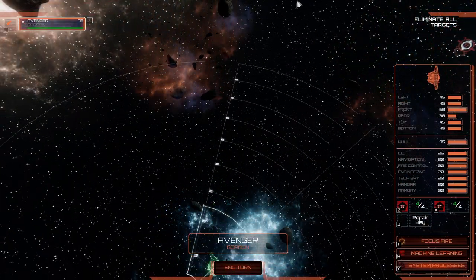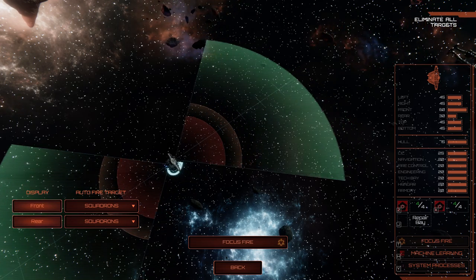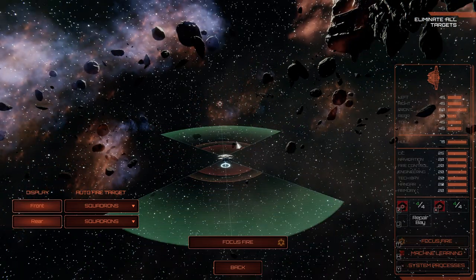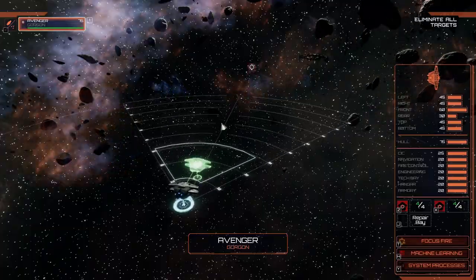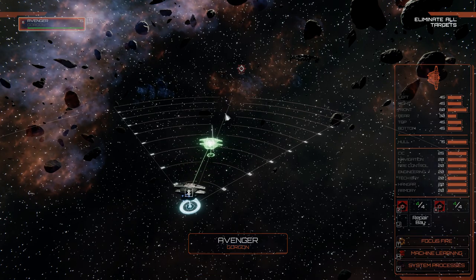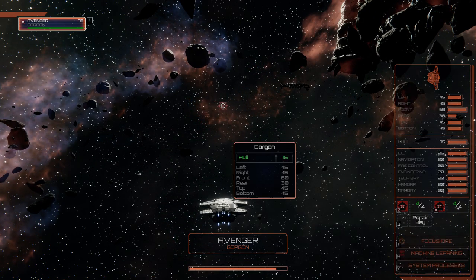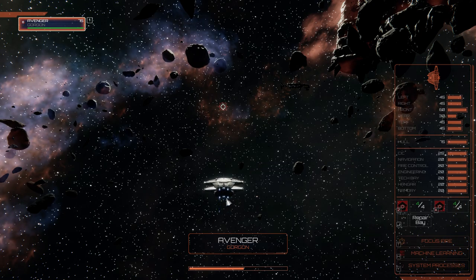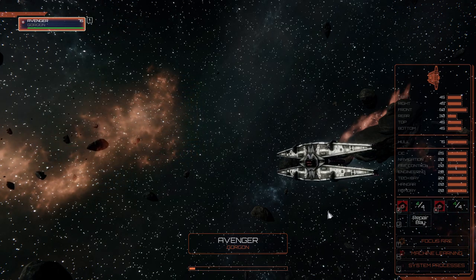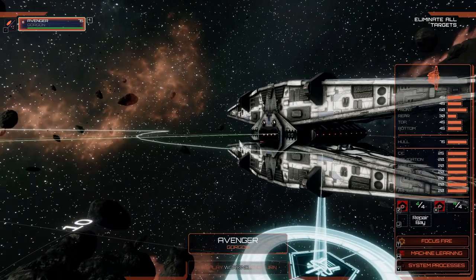The greatest range on this thing looks like about 88 or 90 units. Turrets don't have that much range — about 60 units. A surprising amount of forward firepower, actually. In terms of mobility, it can go about 25 units per turn. Its machine learning makes anything near it more evasive, and its forward facing weapons are surprisingly effective. You don't really want to go head to head with this thing if you can avoid it.